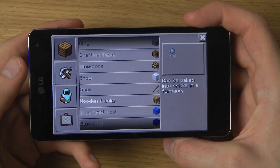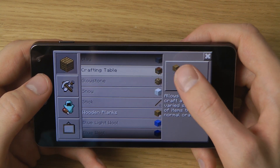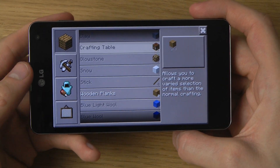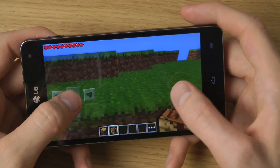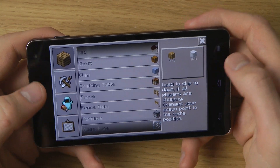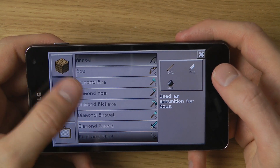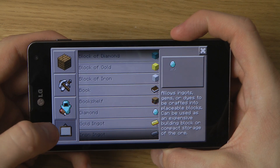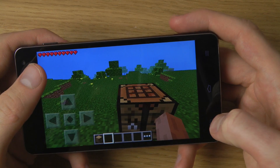There we go — you can simply go into craft here, and you can see that I can make a crafting table when I have four wooden planks. They have optimized the crafting table so it's easier to use on a smartphone. Once placed, you can quickly access it and craft things like arrows, bows, diamond axes, bread, diamond boots, blocks of diamond, gold, and iron — basically everything from normal Minecraft is here.